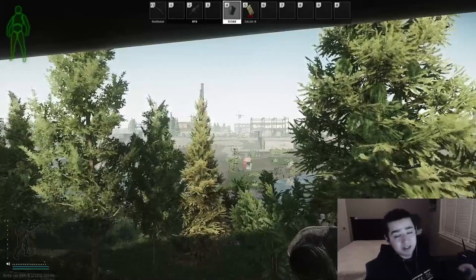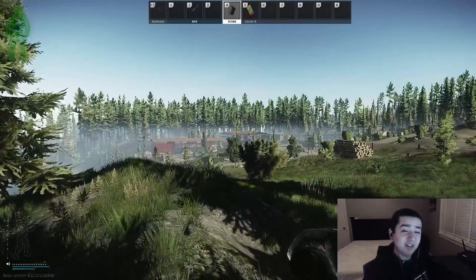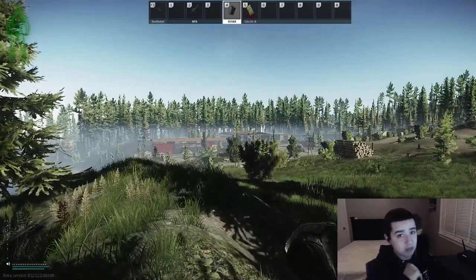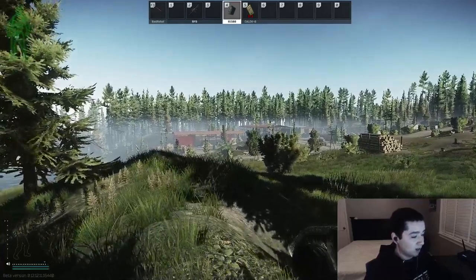That wraps up the Customs spots. I hope these work for you guys. Now let's move on to Woods. I'm going to give you about two and a half spots you can use for Shooter Born — and no, one of them is not on top of Sniper Rock because that is just way too obvious. All the spots are at Lumber Mill.